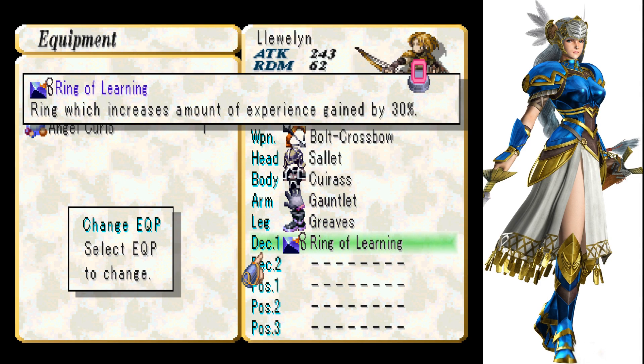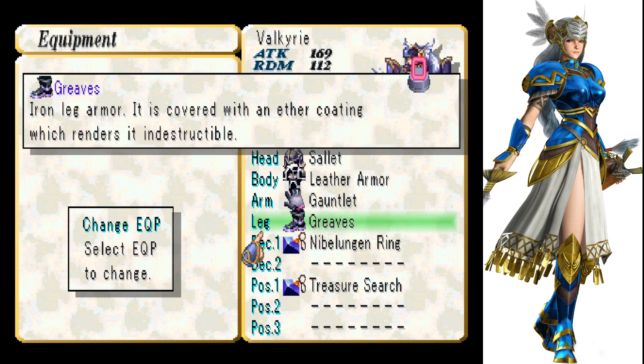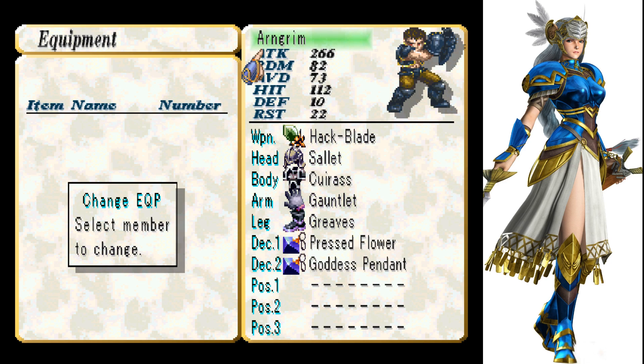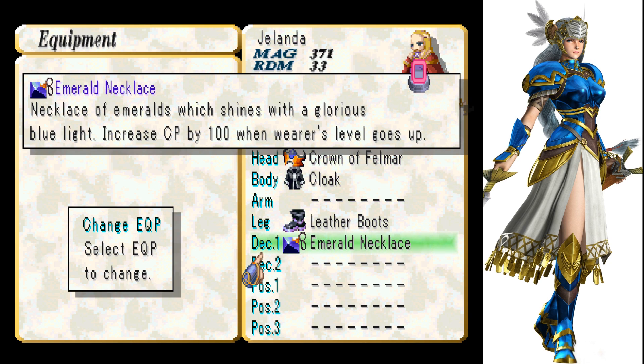The Ring of Learning is a ring which increases the amount of experience gained by 30%. This will be invaluable when we get new characters. Using that with leveling — basically just equip that on the person you're trying to level up, and also equip the Emerald Necklace, because that will increase CP by 100 when the wearer's level goes up.